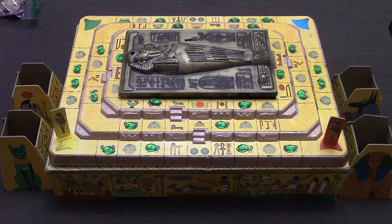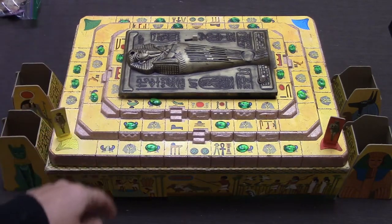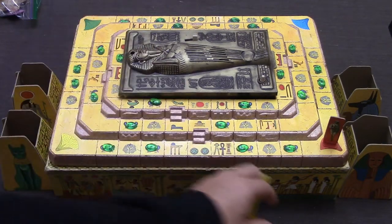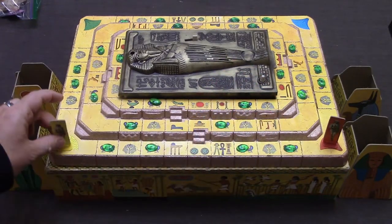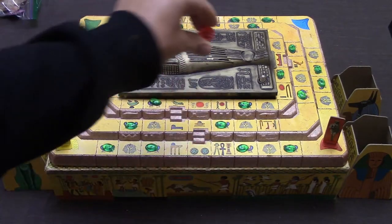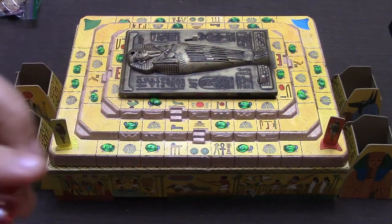Rather cool. You have green jewels — there are 26 of them on this board — and you are just going to set all of them on this little wing creature over here like so. You have your explorers; there are four different ones, two male and two female of different colors. Right here you have what is called the great jewel. This goes into the mummy's foot, and this is the spell, which goes into the mummy's head.